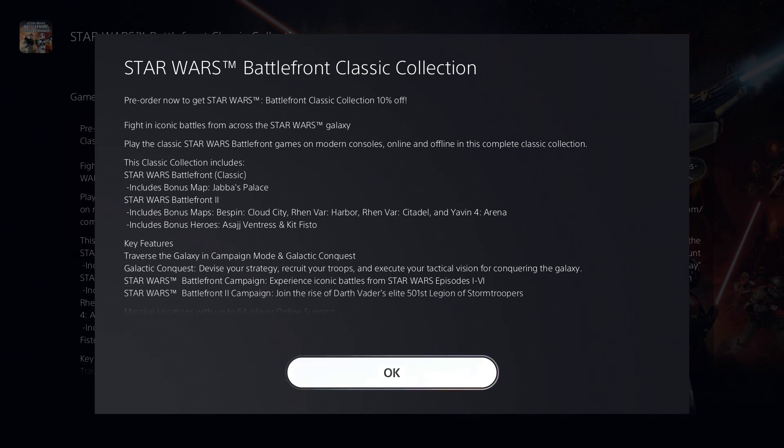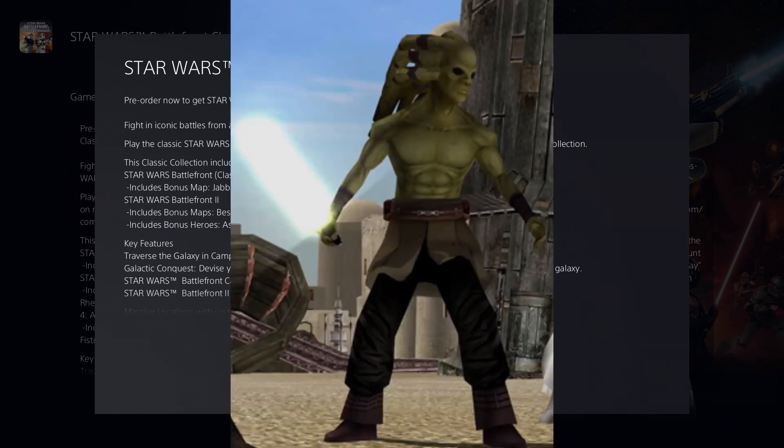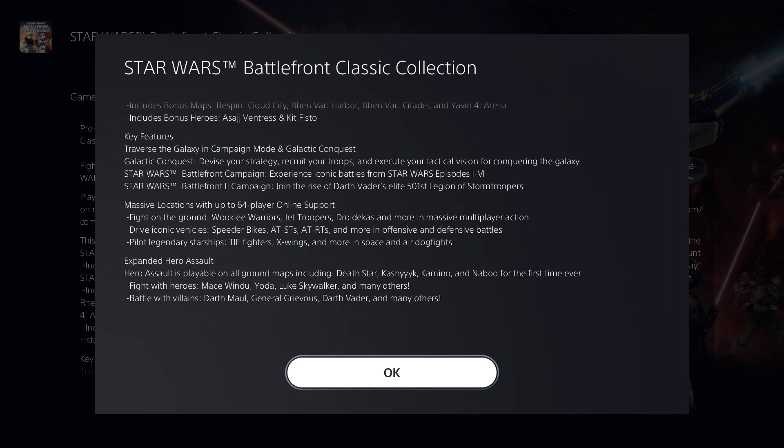The Classic Collection includes Star Wars Battlefront classic with one new map, Jabba's Palace. Star Wars Battlefront 2 includes several bonus maps: Bespin Cloud City, Renvar Harbor, Renvar Citadel, and Yavin 4 Arena. There are also two new heroes being added to the Battlefront Classic Collection: Asajj Ventress and Kit Fisto.